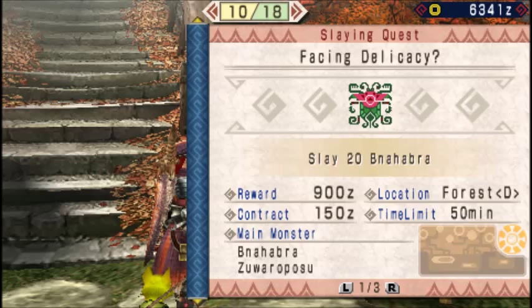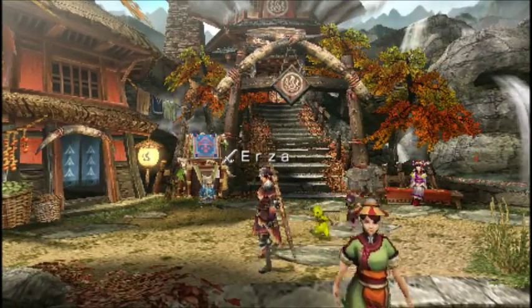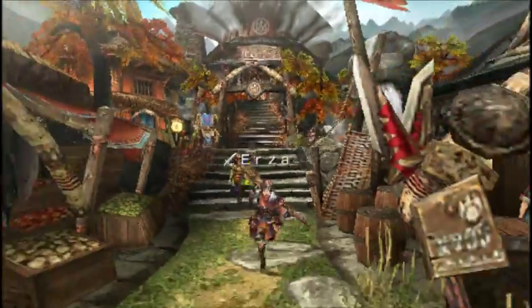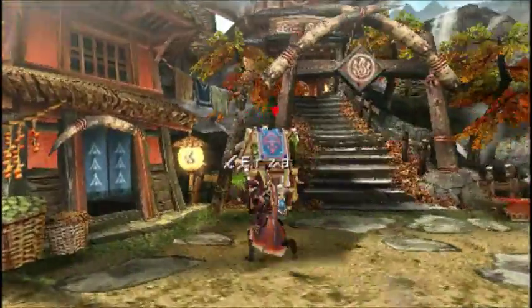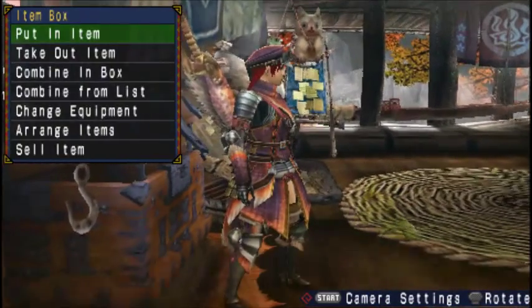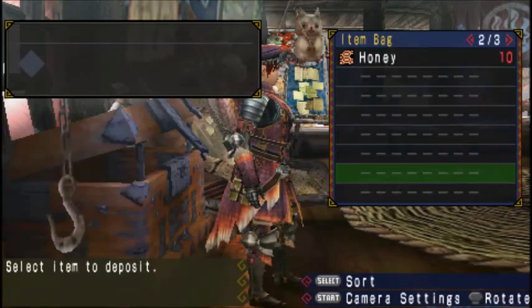So, Great Friogi, Great Yagi, Royal Ludroth, and the Baroth. The Great Friogi isn't anything special - it's like the Great Yagi, just different looks and it spits poison. So that's it for this video. If you like this video, please rate, comment and subscribe. Thank you for watching and see you next time.